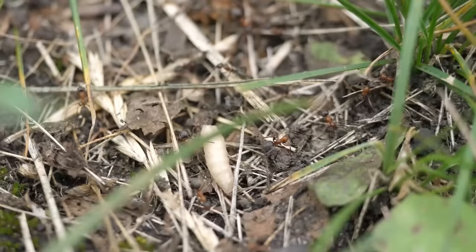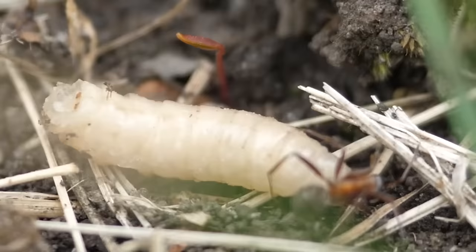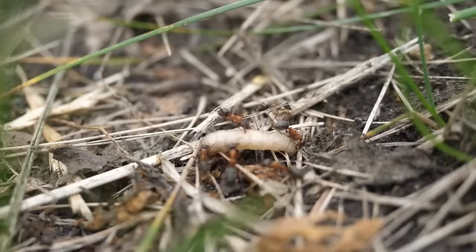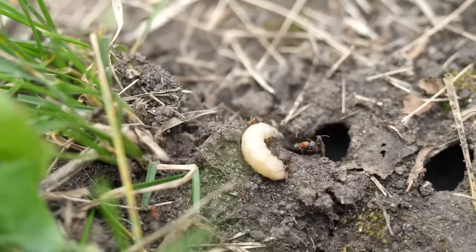The fight on the anthill lasts about 15 minutes. Here you can see how one ant grabbed the maggot with a dead grip, gained strength, and with a powerful tug dragged the larva into the hole.